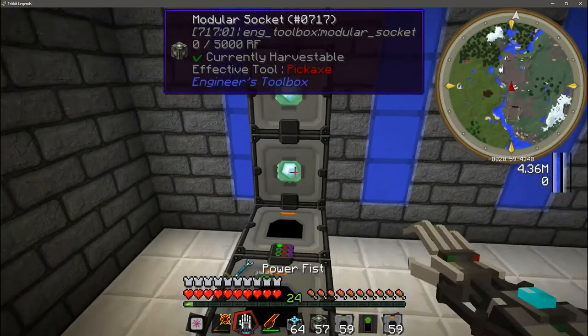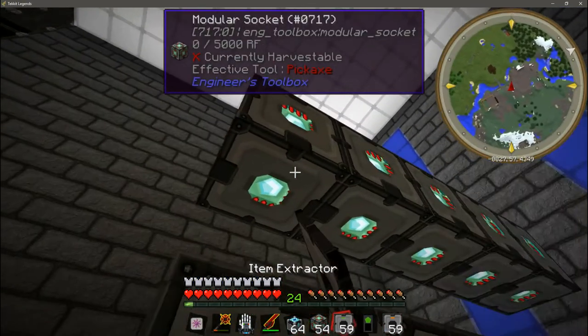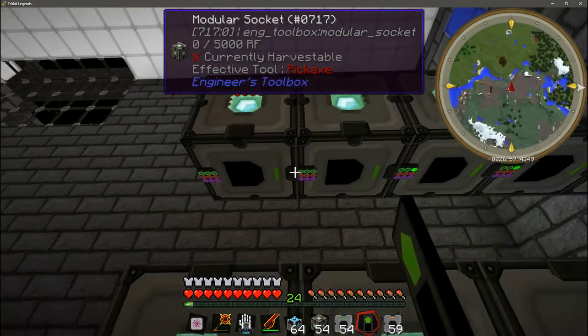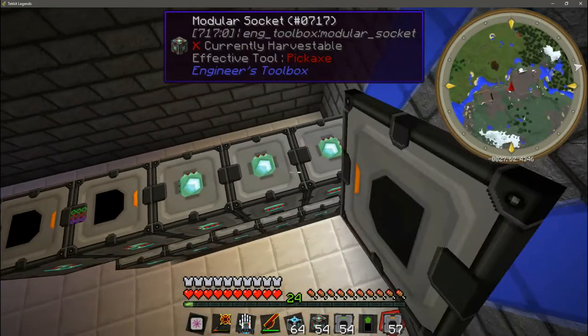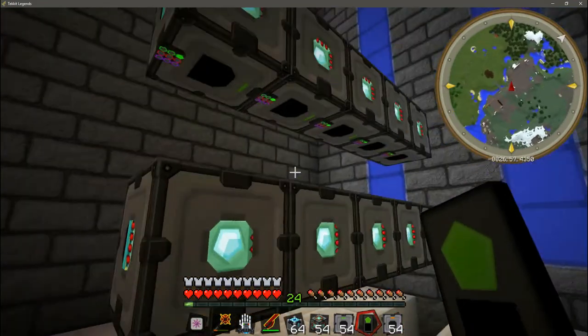Then we're going to go up two blocks and do it again. Start on the bottom with the extractors, right click each one with the green remote to set them to channel one, then go to the top, place the item outputs, and set the channel. And there we go — the socket bit is done.